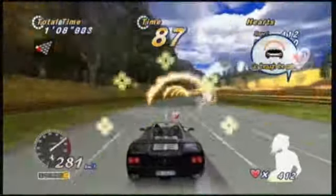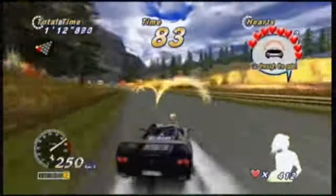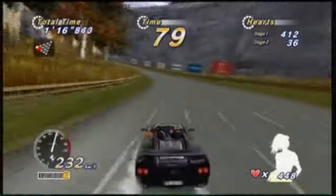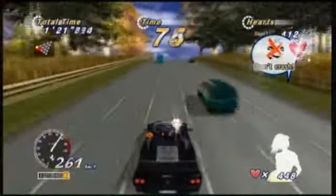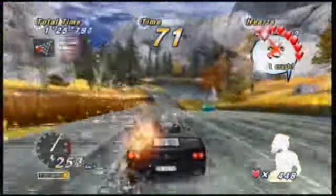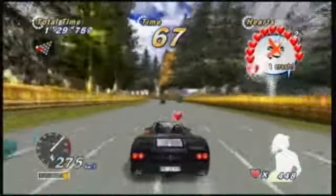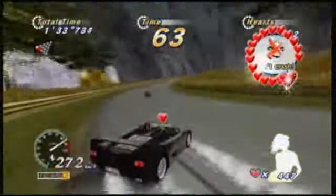Heart Attack mode gives you additional challenges to perform as you drive the course. These challenges include drifting, collecting coins, and overtaking as many cars as possible, among other tasks — all given to you by your girlfriend. You then get rated by a heart on how well you have performed each task. At the end of each stage at the checkpoint, you are given additional time depending on how well you performed.